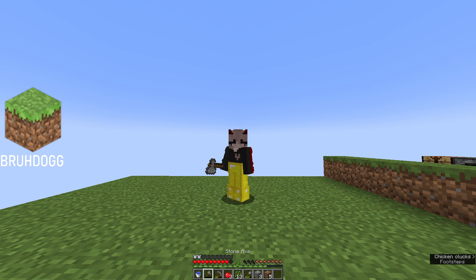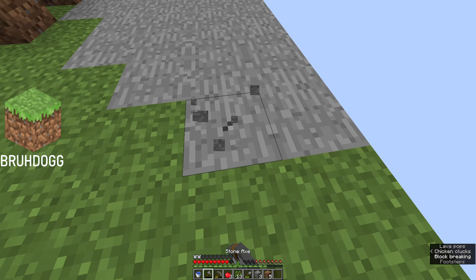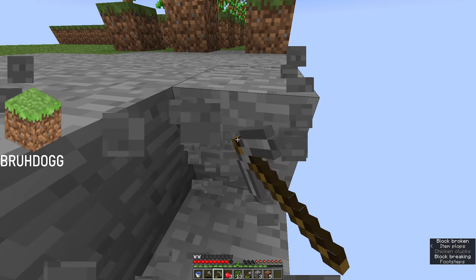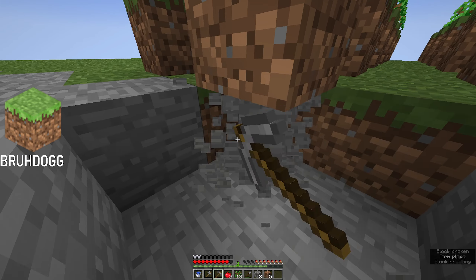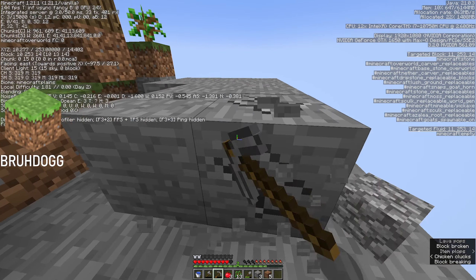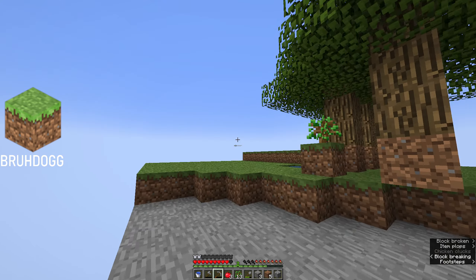Hello guys, welcome back to my one chunk part two let's play. I just finished mining down all of the trees and getting rid of this whole patch here. I feel like I should have placed this with dirt just because it feels wrong not to. I have an idea what I'm going to do — the end is accessible on this map, so when we finally beat the ender dragon I'm going to mine away the entire chunk, all the way down to the bottom.